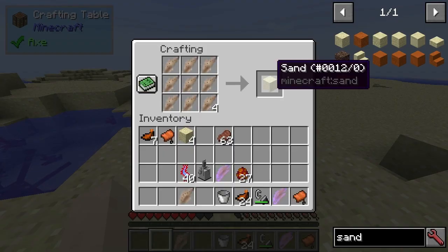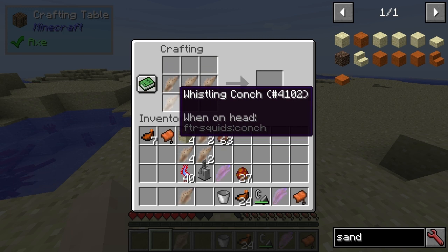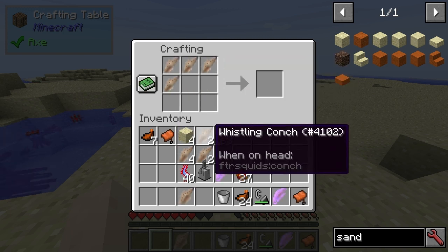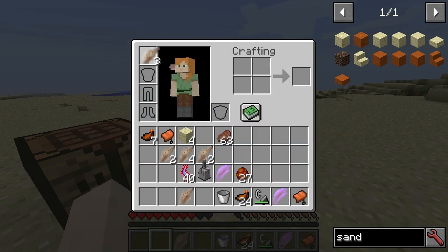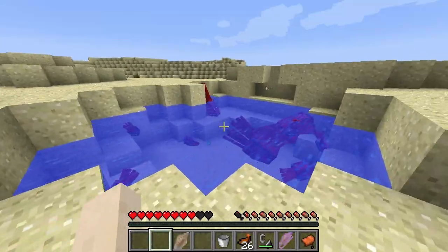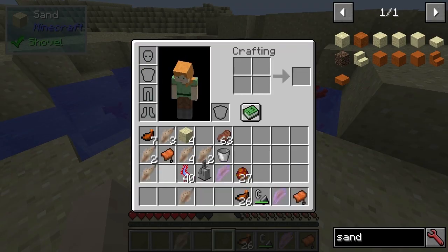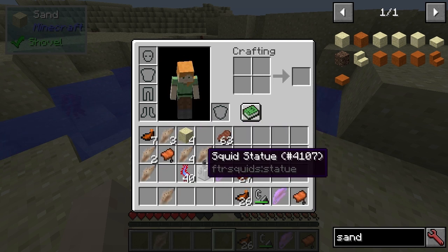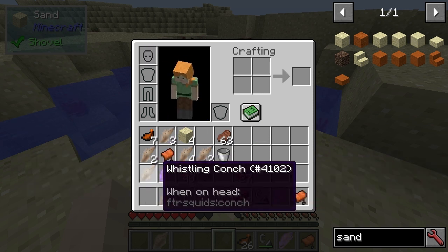There's another recipe for sand - that's such an old recipe. I know that these things, you're supposed to actually put them in your head slot. I'm just looking through the source code. That one can't be put on the head. Only the normal one can be put on the head for some reason.